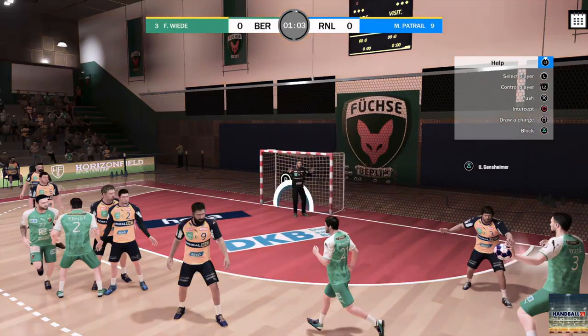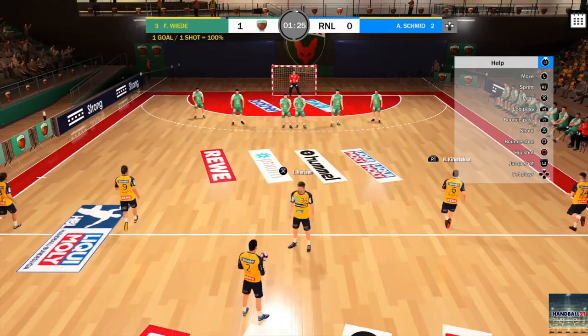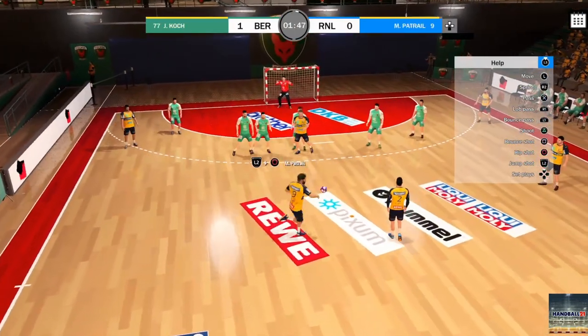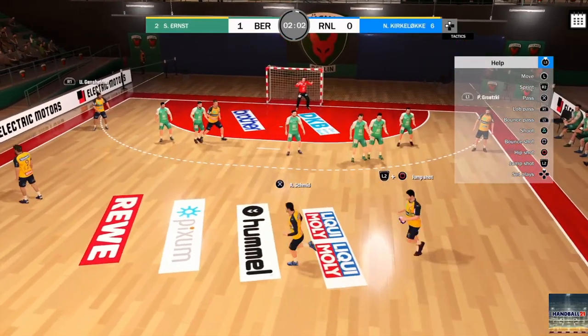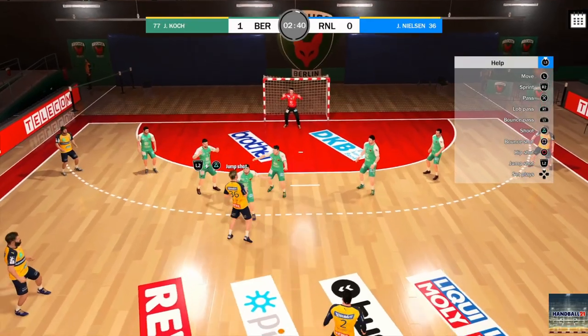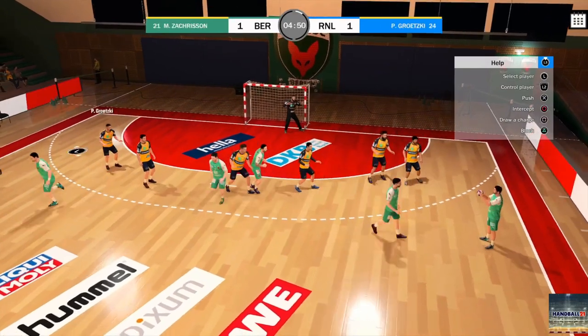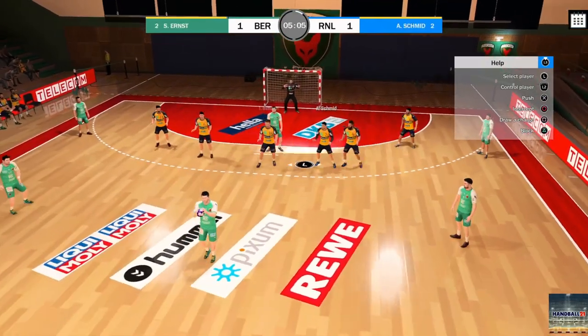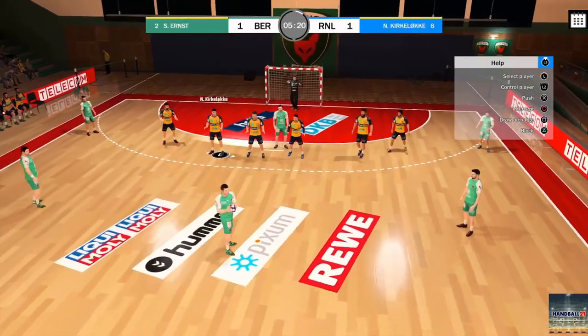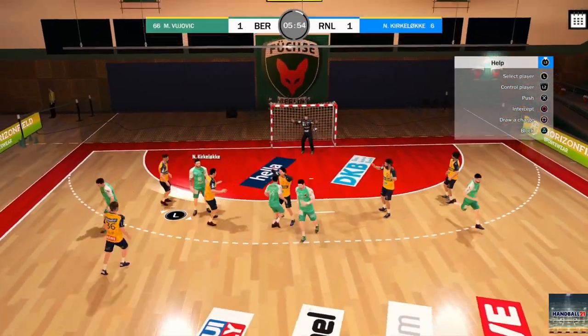Handball 21 is very awkward to play and it's probably not the best introduction to the sport if you're a newcomer. The controls are mostly fine, with simple passes and shots being easy to pull off. The real issue comes with the flow of play — or should I say the lack of it. Each match starts with a throw off. From there you pass the ball amongst your players while the opposition holds the defensive line outside the goalkeeper's area. You've got to figure out how to squeeze a shot off amongst the massive bodies to score a goal. Simple enough, and this part of the game was actually okay, if a little uninspired.